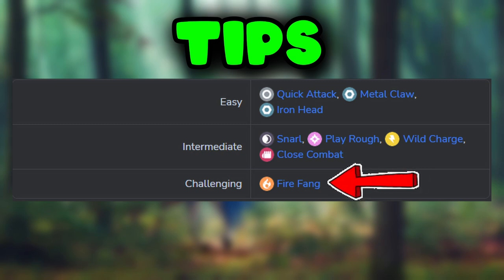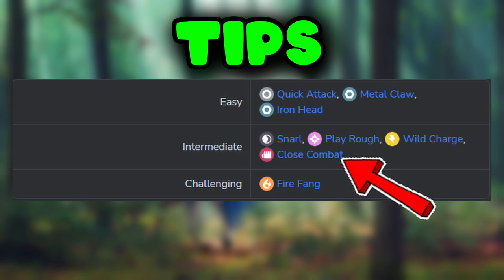One of Zacian's fast attacks as a raid boss is Fire Fang. Since many of the best counters are Steel-type and most Poison-type Pokemon are also Grass-type, this can make the raid more challenging compared to other movesets. Zacian may also have the charge attack Close Combat, but it's slow and can be dodged.